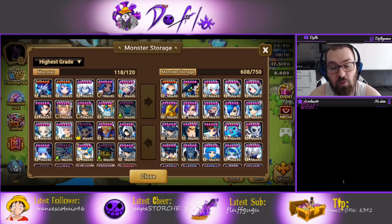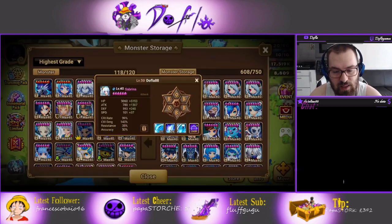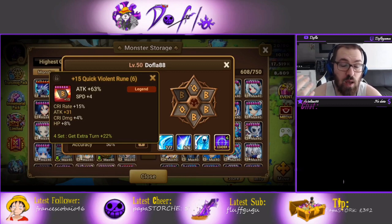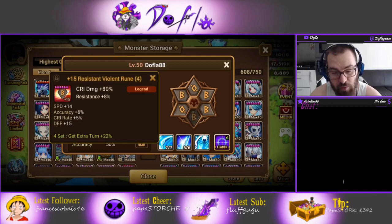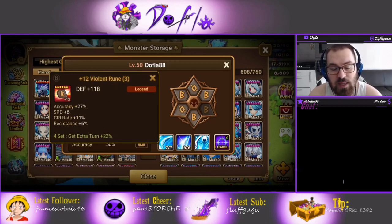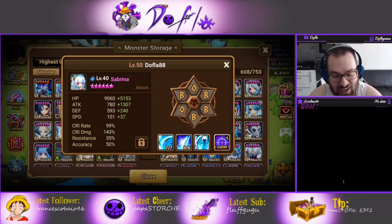Now let me show you how I have my twins runed. Sabrina is on Violent/Shield, with Attack/Crit Damage/Attack substat focus. Bear in mind my twins are not grinded - most of them aren't - so if you grind them they're gonna be even better. I could enchant the attack slot but I don't have an enchanted violent gem, so it could be much better.